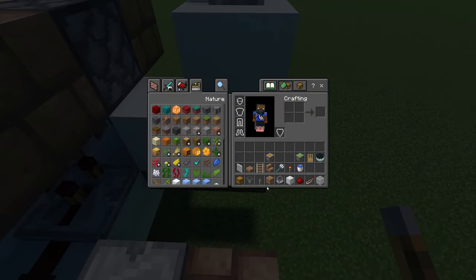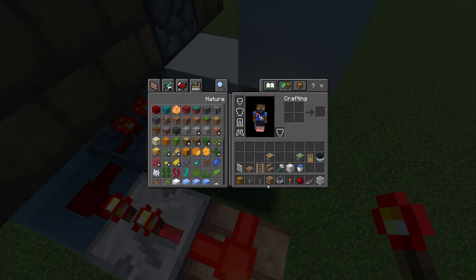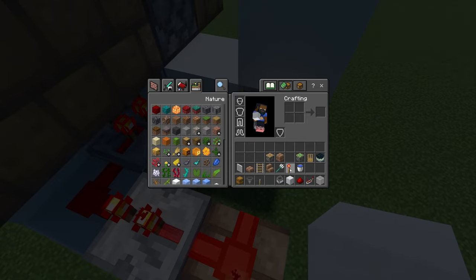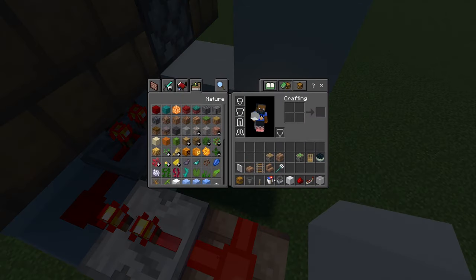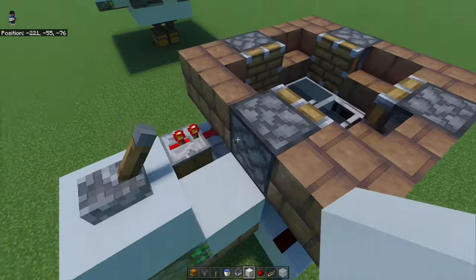We're going to put a redstone torch on the side of this sticky piston, so now your system is primed to be turned on. This could go back up here — we'll make a few rings around this.